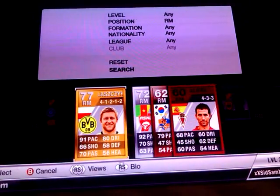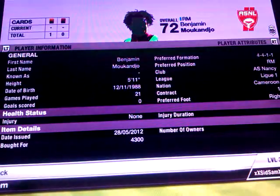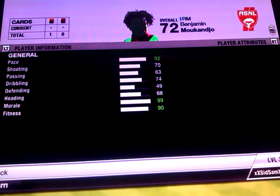For right mid we have Makanjie. He's got 92 pace, 72 shooting, and 74 dribbling.